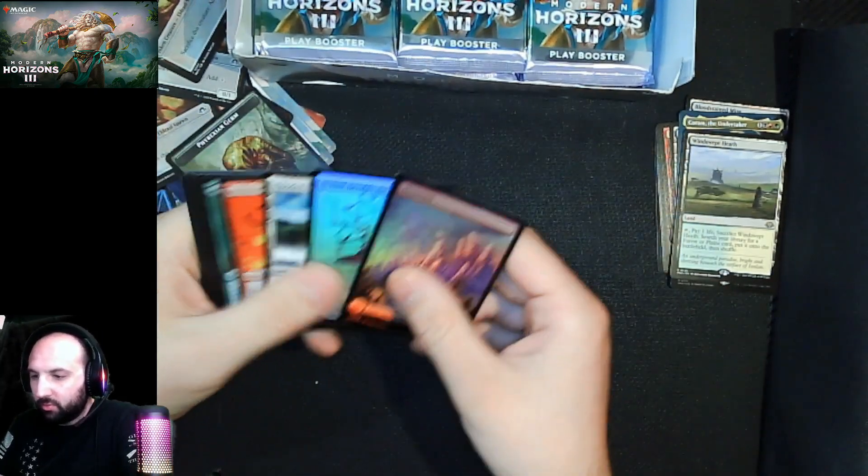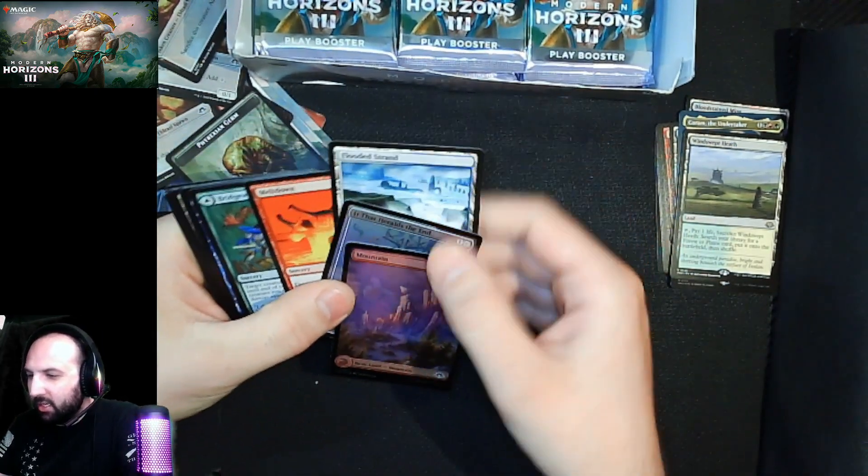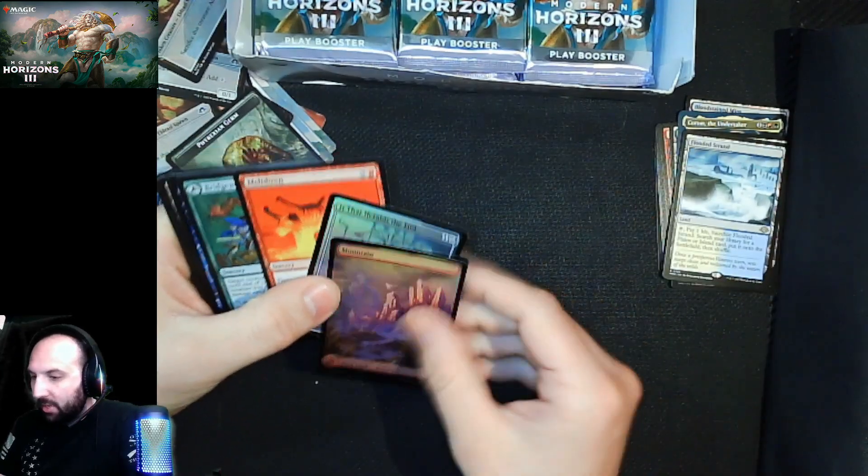Foil mountain, Heralds the End, and we got a Flooded Strand — always happy to pick up fetch lands.